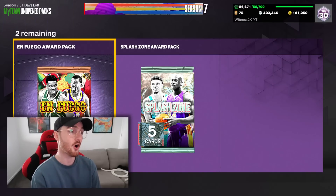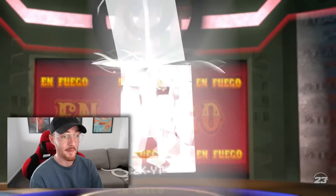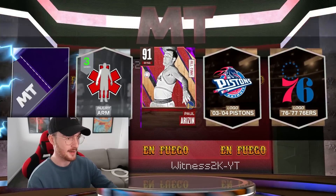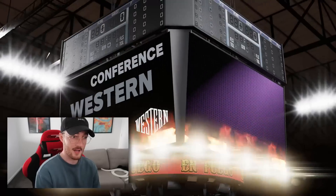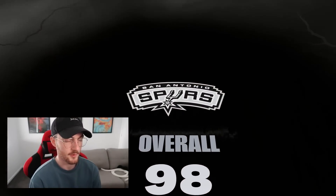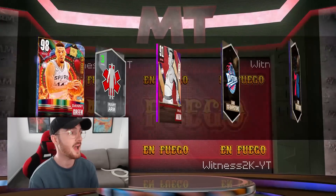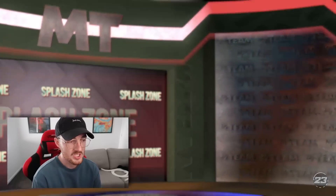We're gonna go back to Enfuego — hopefully another free dark matter, or am I being greedy? 2K, it is shaking but it's gonna be an opal. Free amethyst opal — who are the opals in these? Denny Green, Joakim Noah, Steve Francis. We get Denny Green, who I think is the best one, but he's crazy cheap — like 3,500 MT cheap.